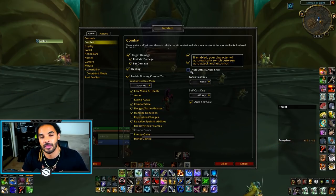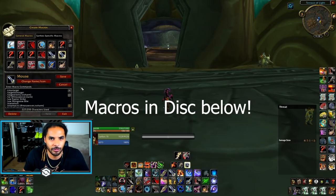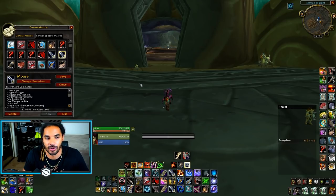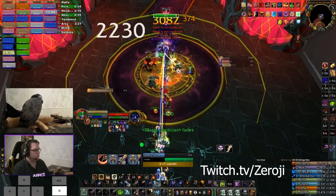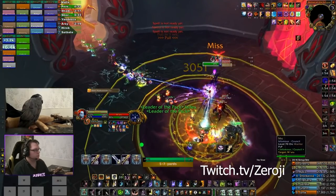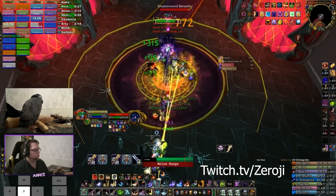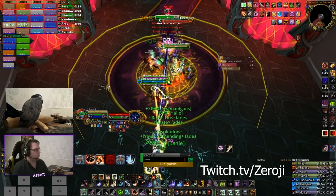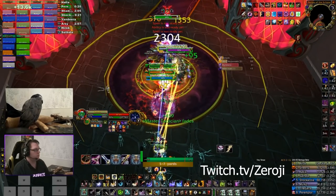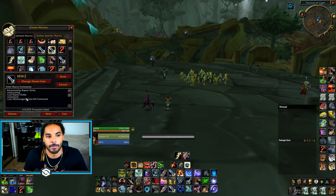Then you need your melee weave macros. I use a couple different ones. One is a mouseover macro — while I'm attacking my normal target I can just mouse over and melee weave against a mob without having to move whatsoever. Say on Muru, some of the humanoid adds are right next to me — I can keep meleeing them whilst also DPS-ing the boss without ever changing targets, just keep pumping the boss.